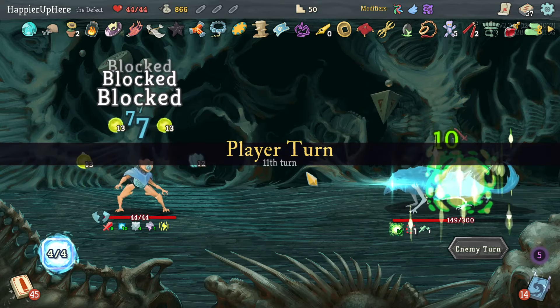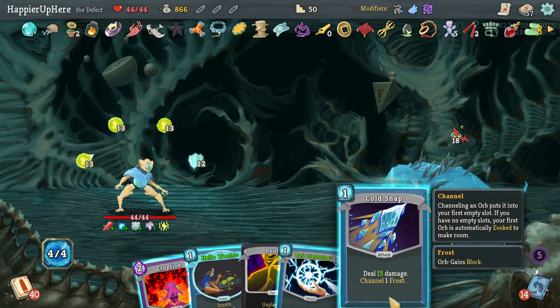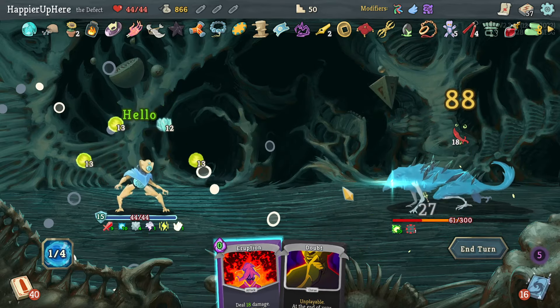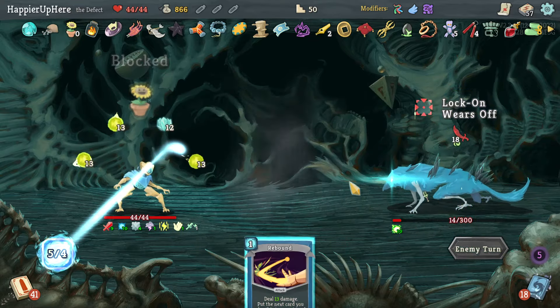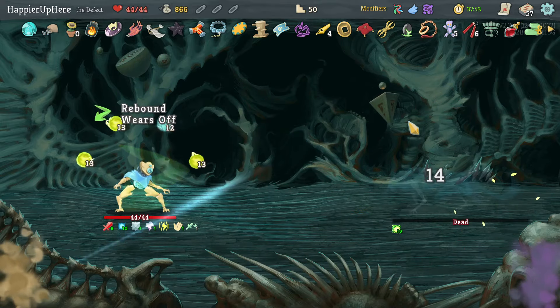I really need more Frost Orbs — shouldn't have gotten rid of them. I can do Cold Snap, Ball Lightning, Hello World, and that's it. Actually I'm not that far from killing — the orbs will be enough to kill next turn. It was a little scary but I was able to perfect this one! I should have gotten a lot of modifiers other than Combo.